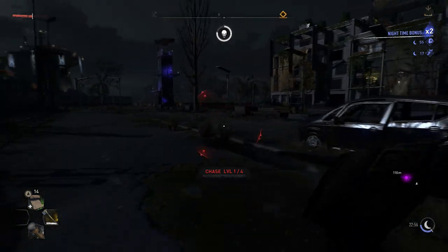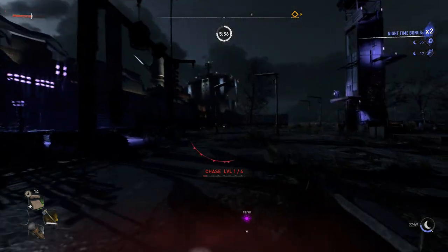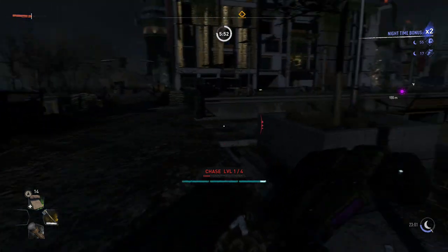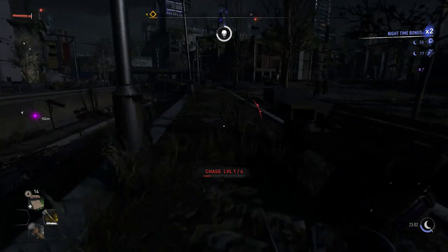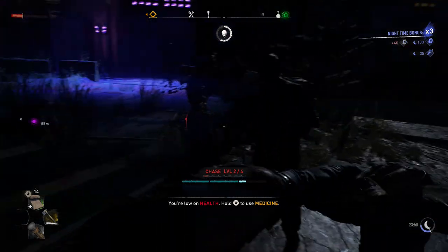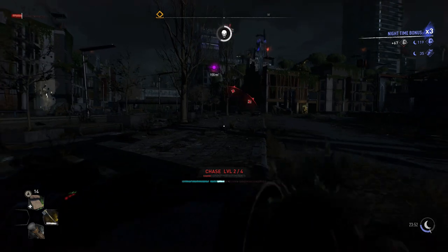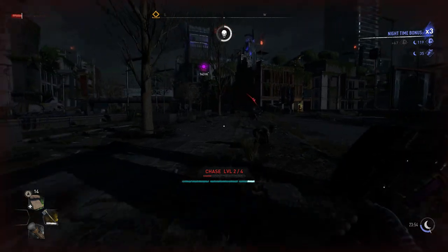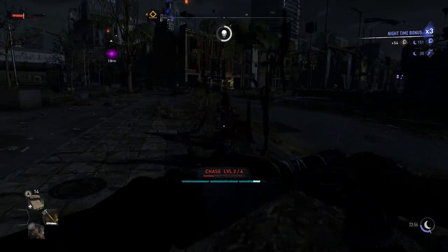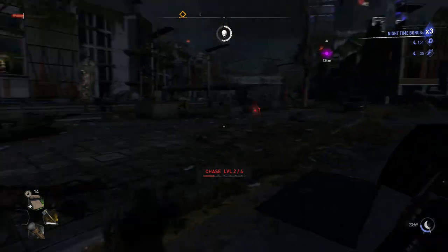By the time you reach the Wharf you've already upgraded a few things and know what you want to put your tokens and trophies into. Run around and try to get up to chase level two if you want, but it doesn't make a big difference - you don't get different zombie types chasing you at this point. Simply run back to the UV spot and you can stay there taking them out safely. If your health gets low, heal up quickly and get back into the fight.